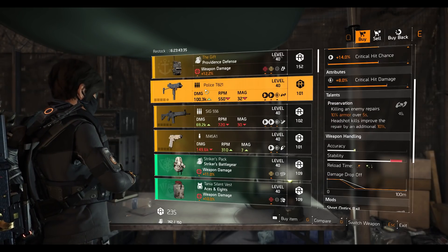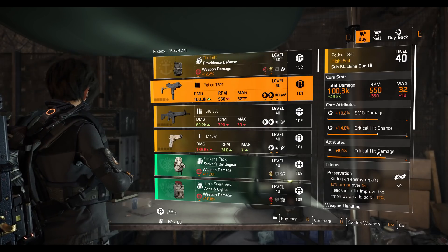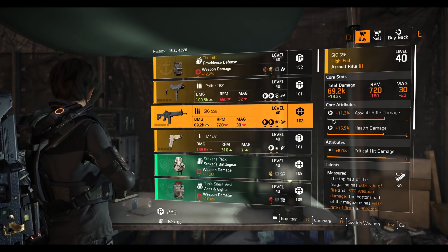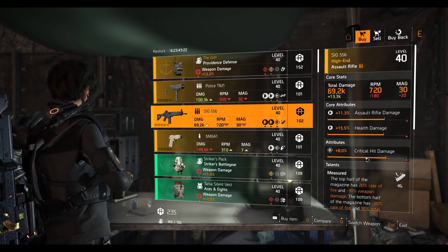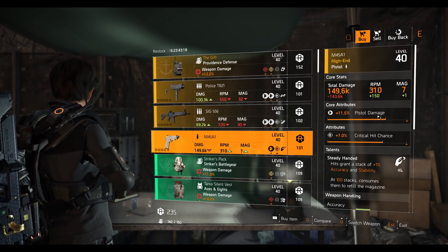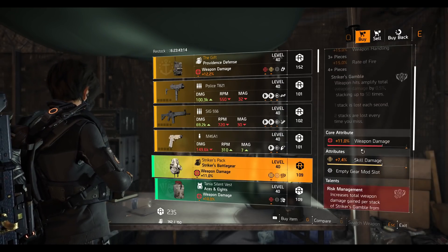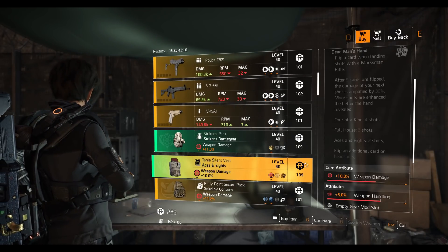Police TA21 SMG with Preservation talent, 8 percent crit damage, 14 percent crit chance, 10.2 SMG damage. SIG 556 assault rifle with 11.3 percent assault rifle damage, 15.5 health damage, 8 percent crit damage, and Measured talent. M45A1 pistol with 11.5 pistol damage, 7 percent crit chance, Steady Handed talent.